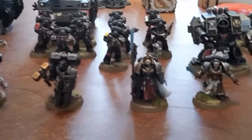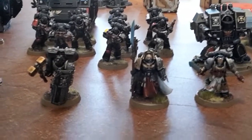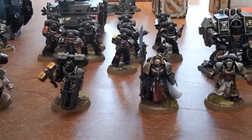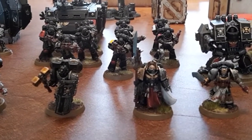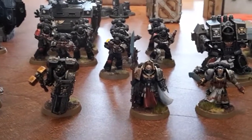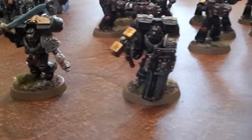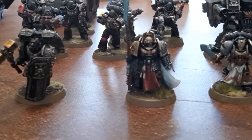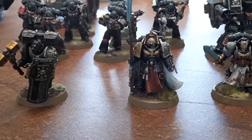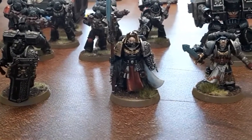Let's take a look at the Death Watch army. I have a double battalion. For HQ units I have the Watchmaster, a Watch Captain with jump pack, thunder hammer and storm shield, and a Watch Captain with jump pack, relic blade and bolt pistol. The Watchmaster is going to have the Tomb of Ectoclary's relic, and the Watch Captain with the relic blade is my warlord. I also have a Librarian with force sword and bolt pistol, taking null zone and might of heroes.